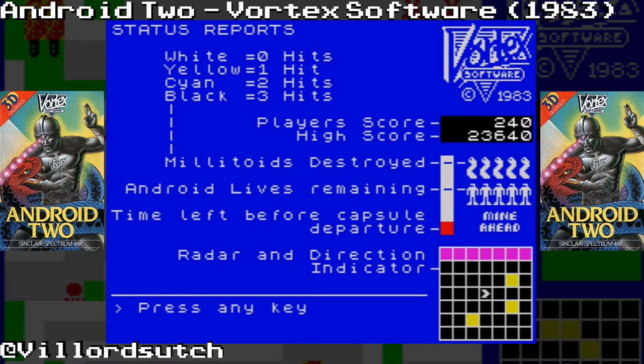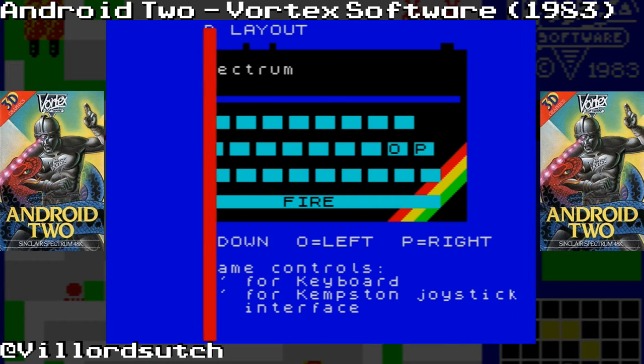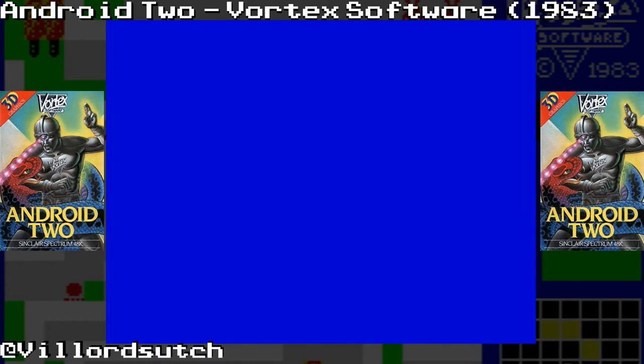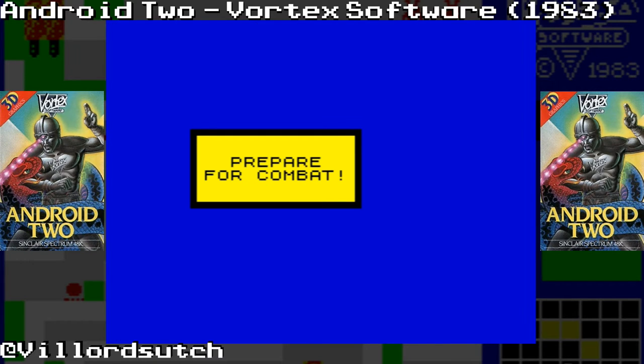Show me what the stuff means. My keys are: one up, Q, O, P. Like Android one the other day, the keys were pathetic - they had to rotate and move forward. Thank god it's not like that. Prepare for combat.